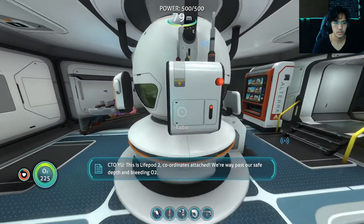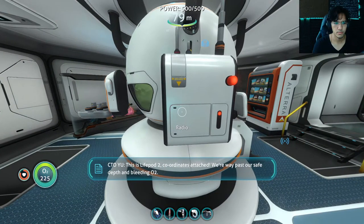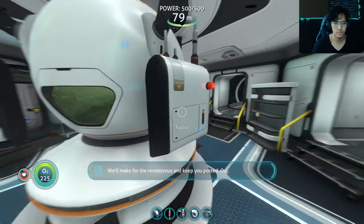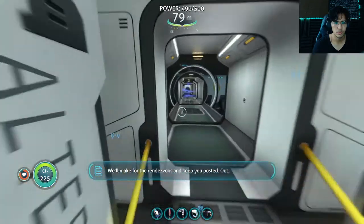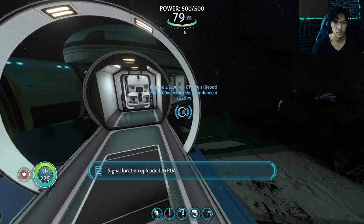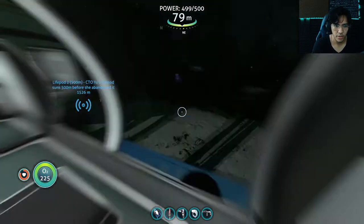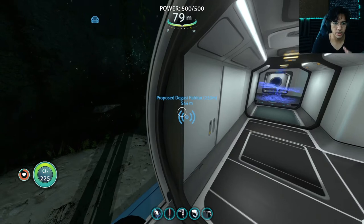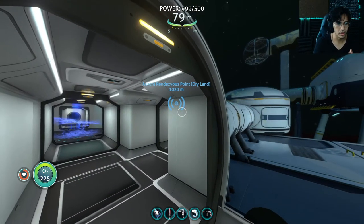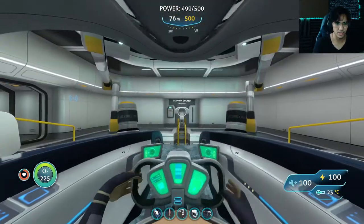This is Lifepod 2, coordinates attached. We're way past our safe depth and bleeding O2. We'll have to swim for the surface, but it's 500 meters straight up. We'll make for the rendezvous and keep you posted. Out. Signal location uploaded to PDA. Okay, Lifepod 2 is over there. There's some habitat we need to explore. There's dry land — finally, let's explore those places. Let's go!